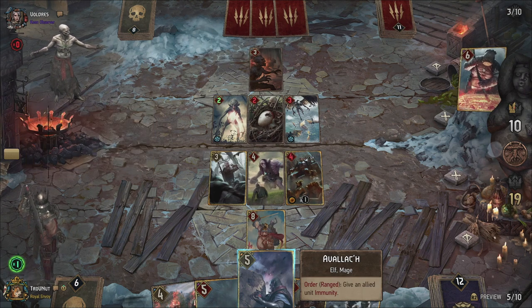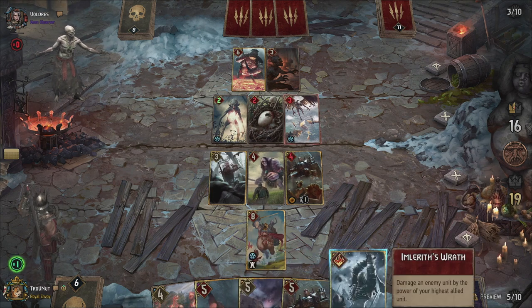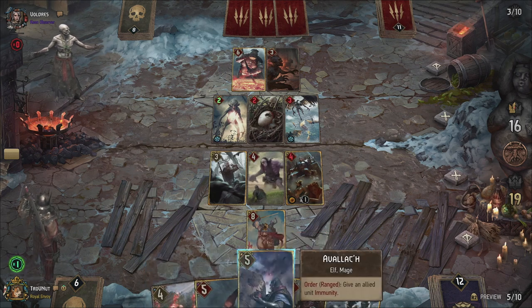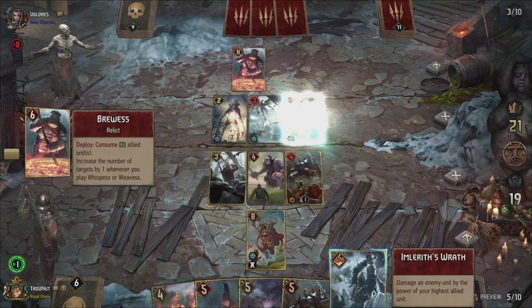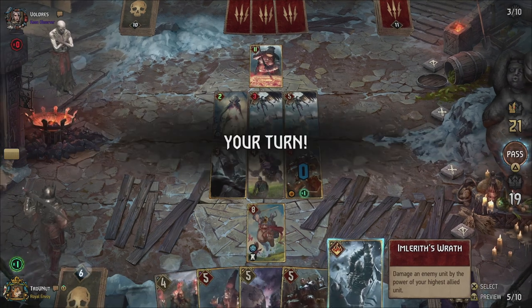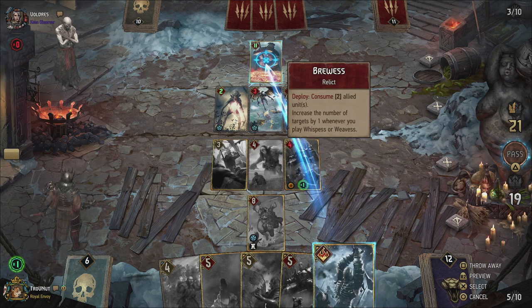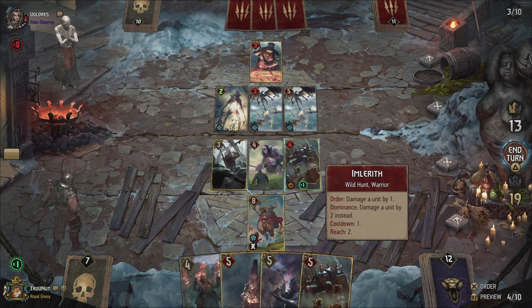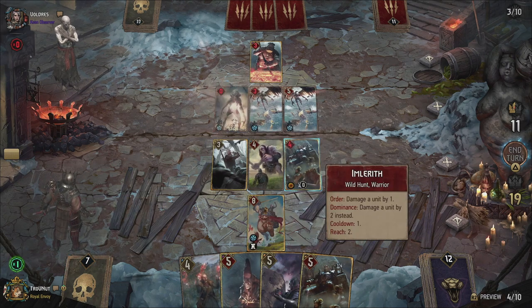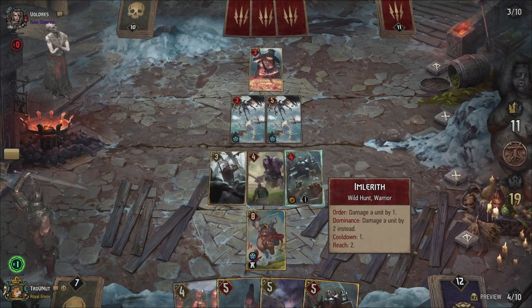He's going to keep going — interesting choice. We can use Imlarith's Wrath after this. It's going to consume two, but I can do eight damage with Imlarith's Wrath on Bruis and regain dominance, which allows us to kill the Ancient Foglet. Still eight points ahead and still a card ahead.